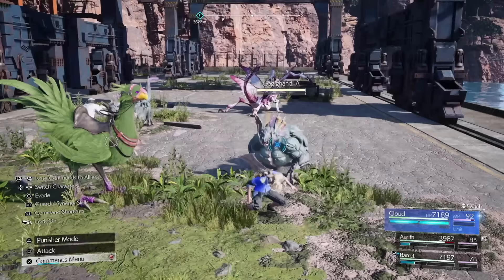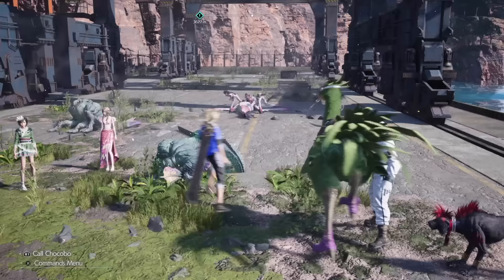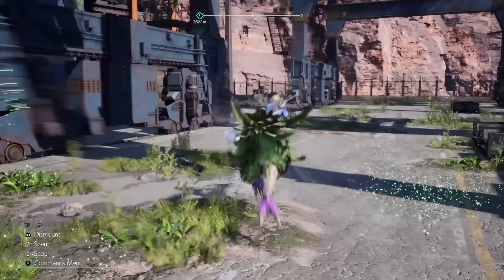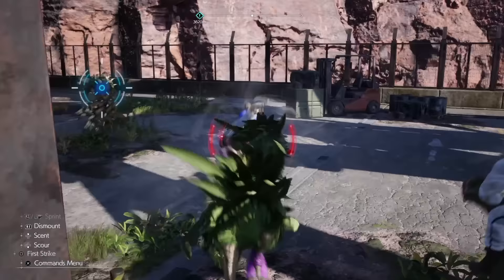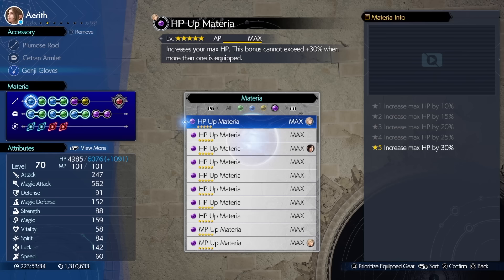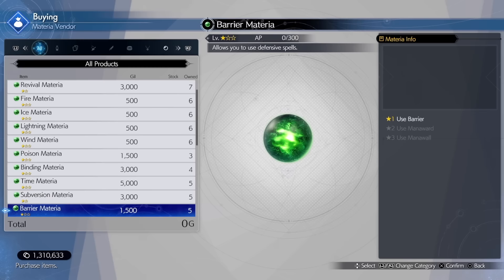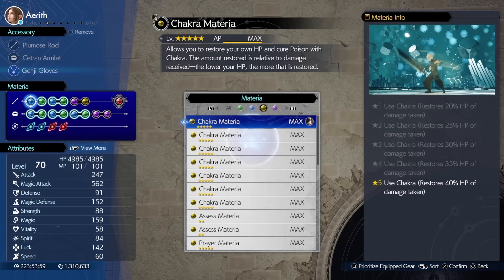As for grinding, you can take it or leave it because you will naturally level your materia through replaying the story in hard mode, but grinding does have its place. Hard mode massively benefits — especially toward the end — from having seven lots of fully maxed steadfast block, precision defense focus, HP up and MP up materia spread across all of your characters, so make sure to stock up on those early. They can all be purchased from the materia shop in Cosmo Canyon. It'll also help to have a bunch of chakra and prayer materia at max level 2 so that you can heal without using any MP.